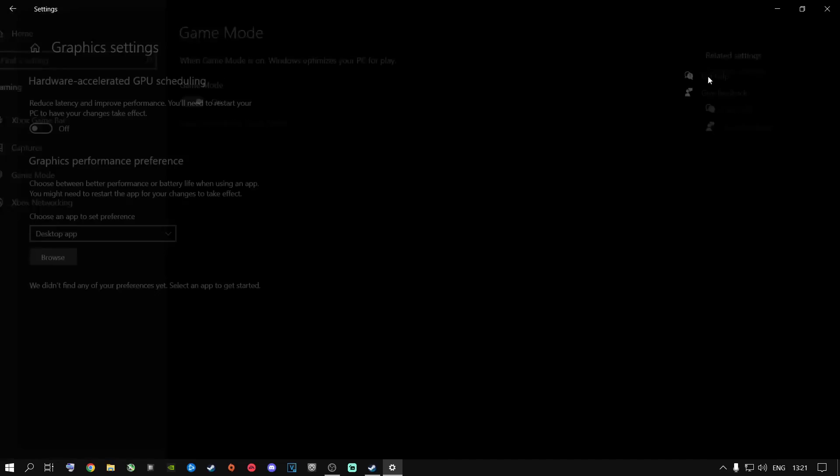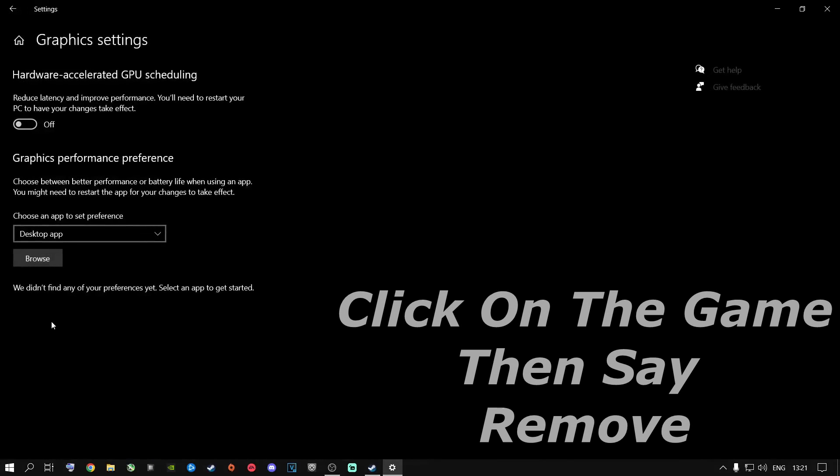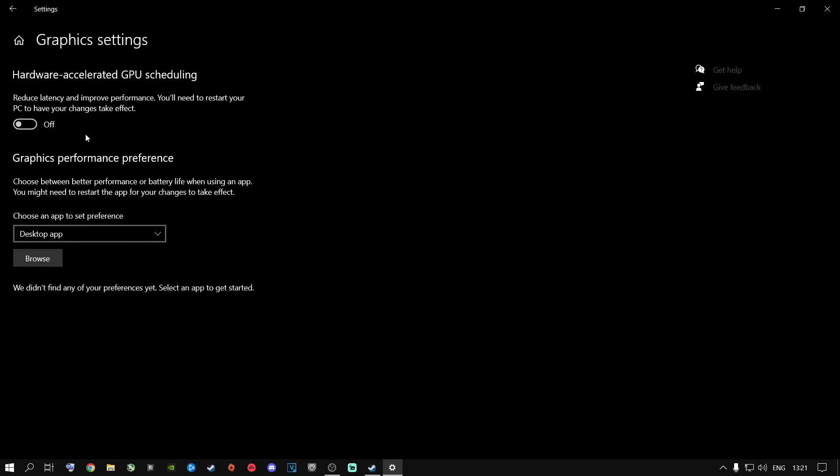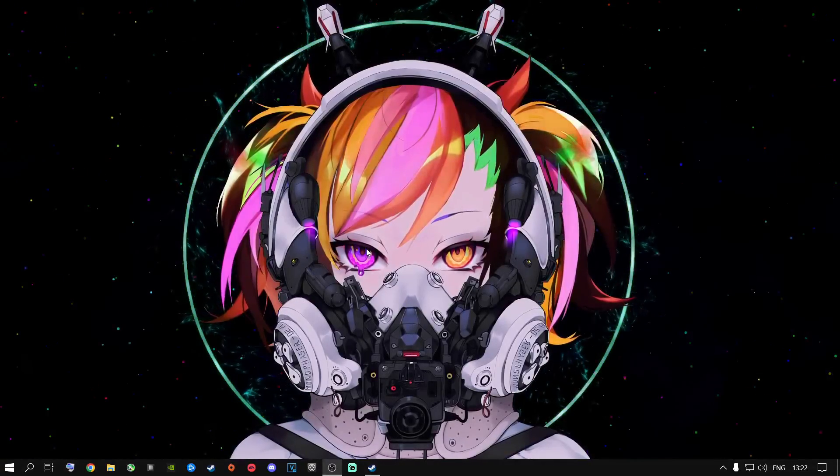Once done, go to Graphics Settings. If you have a lot of games added there, remove every single one — you do not need this anymore. Call of Duty is getting microstutters and losing performance with this on. Switch it off. It will ask you to restart your PC, but just switch it off and finish watching the video first, since you'll need to restart your computer after making all these changes anyway. Then close out of this.